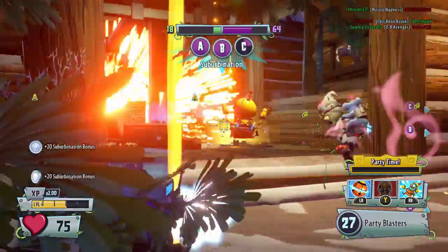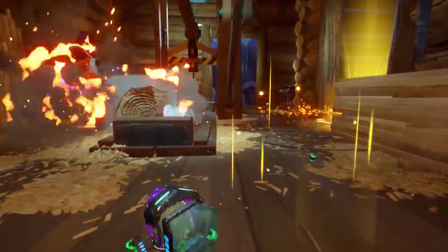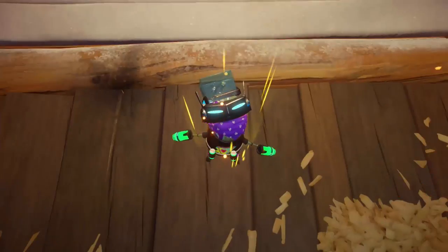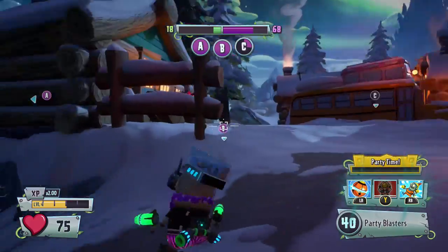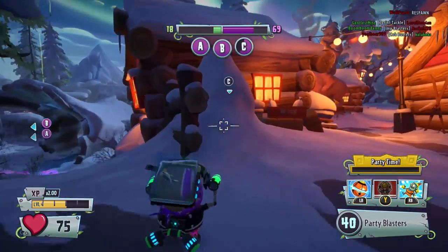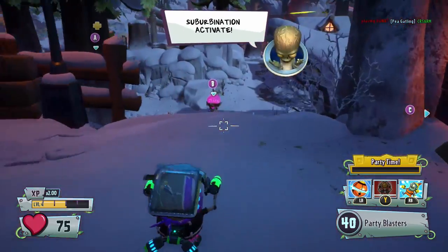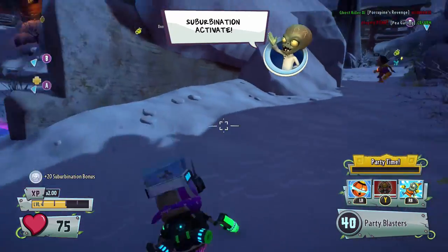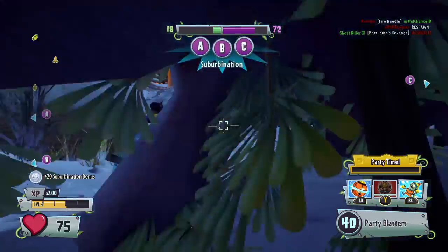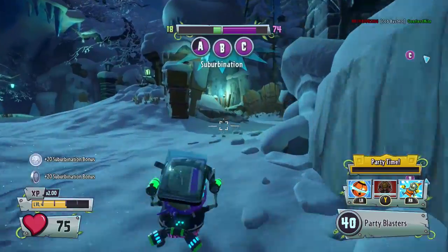Still on 75 health. Party time hasn't really built up yet, which is a bit of a letdown. Every single time I get wiped out by that cob. We were on a six-vanquish streak there, which was pretty sweet. We had full health, and we got wiped out by the cob and his Y ability - the Husk Hop. Apart from that, it wasn't a bad run.